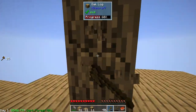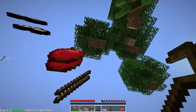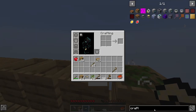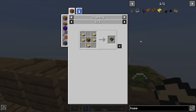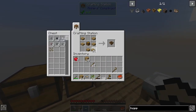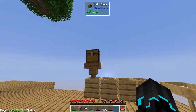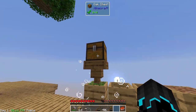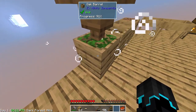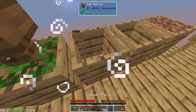The most useful thing from the tree farm will actually be the leaves because I need all the leaves and silkworms I can get in order to produce even more dirt. I wonder if we can use a wooden hopper to put stuff into these barrels. If I do something like this with a chest on top — oh, that is so much faster! I assume we can also use a hopper to take stuff out — that's amazing!